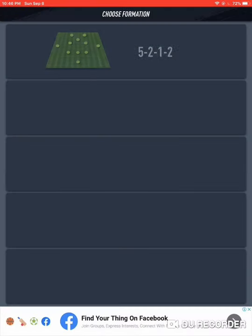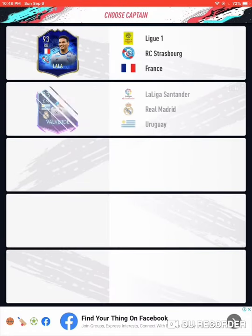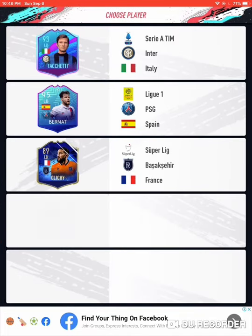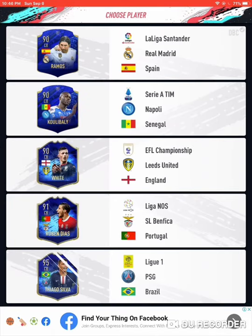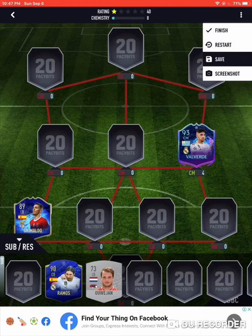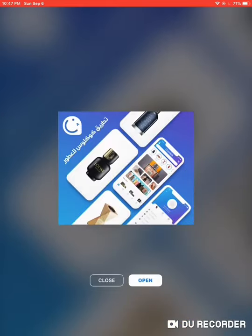4-3-3 instead. Verde and then left back — please give me Tagliafico. That's all I want: just the Tagliafico and the Real Madrid players. Okay, this just made things worse. Ajax is just way too hard — either Tagliafico shows up or you're out of luck.